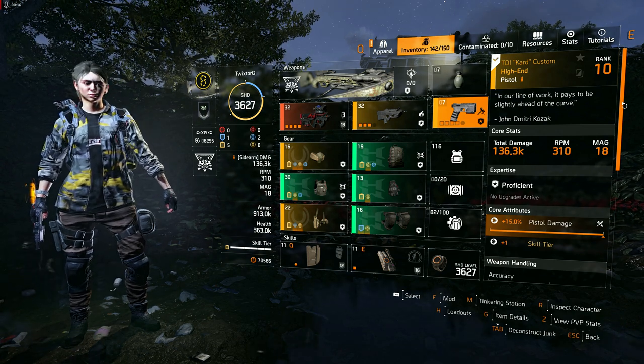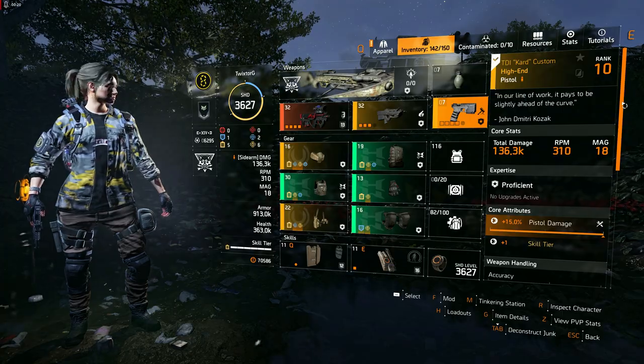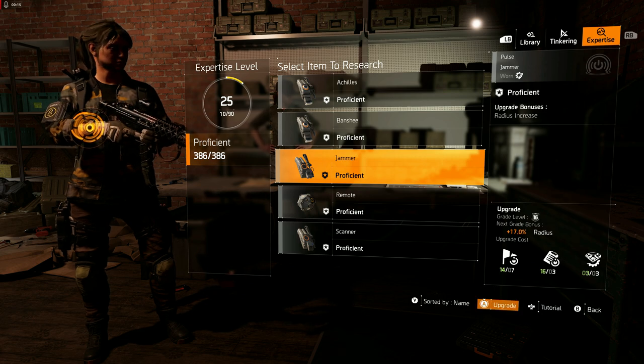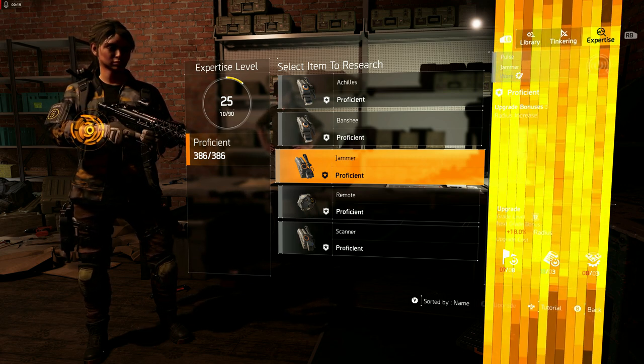Since other weapons aren't relevant to this build, we recommend focusing on jamming rather than shooting. For this build, what you need is a 10% radius mod for the jammer pulse, and additionally, you should add expertise levels to increase the radius even further. This will make it easier to effectively neutralize drones.